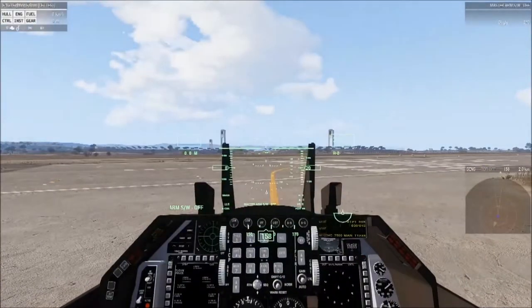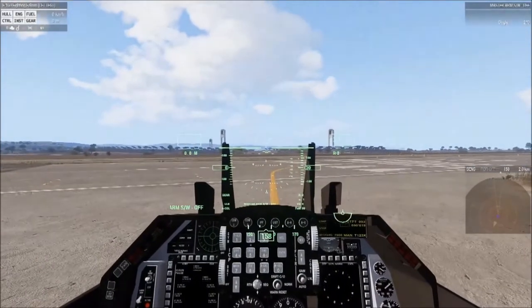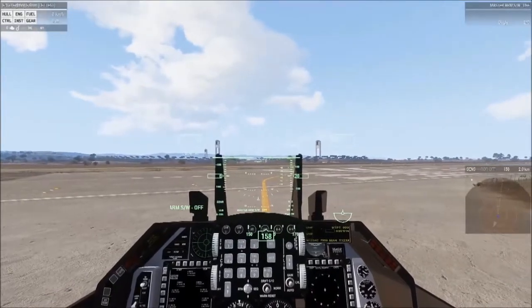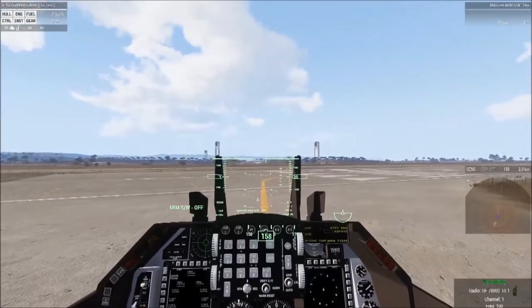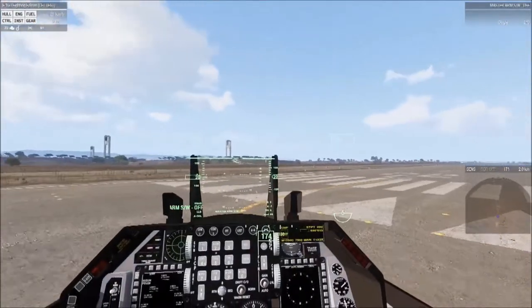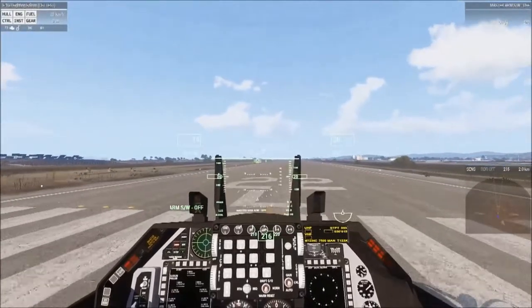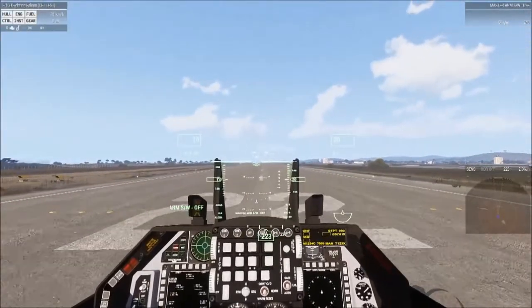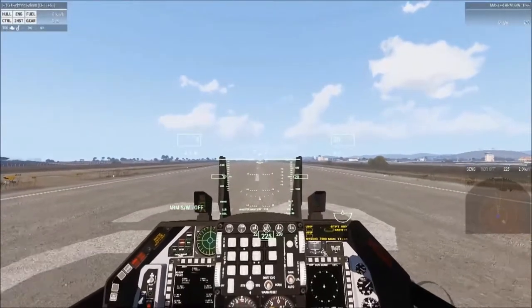That's going to be our active for departure, I believe. Telos, Eagle 1 holding short 2-2 left. Eagle 1, Telos, you are cleared to depart 2-2 left. Maintain runway heading until clearing my airspace. Have a good flight, sir. Clear to depart 2-2 left, we'll maintain runway heading, have a good day, sir. On the runway. Line up at the center. We're cleared out so we can punch it.